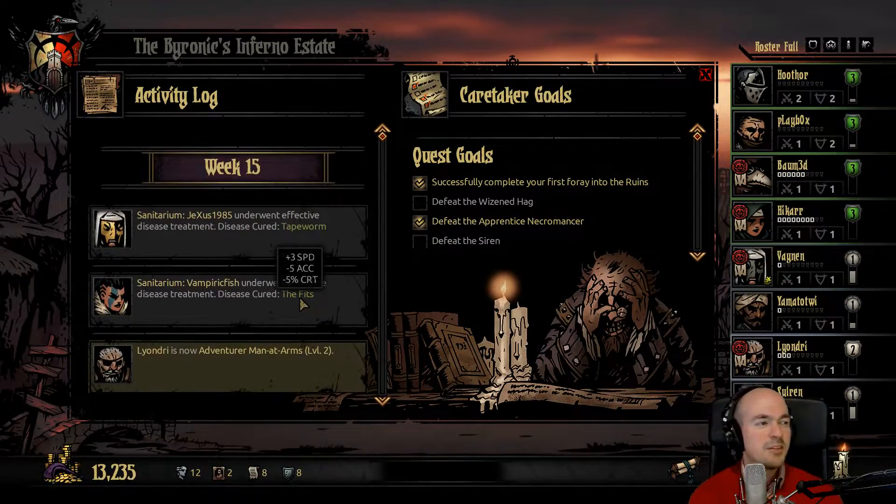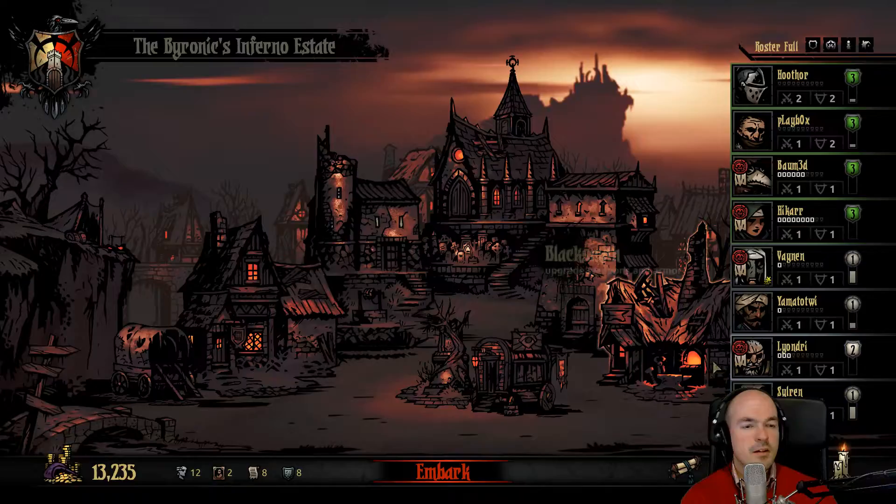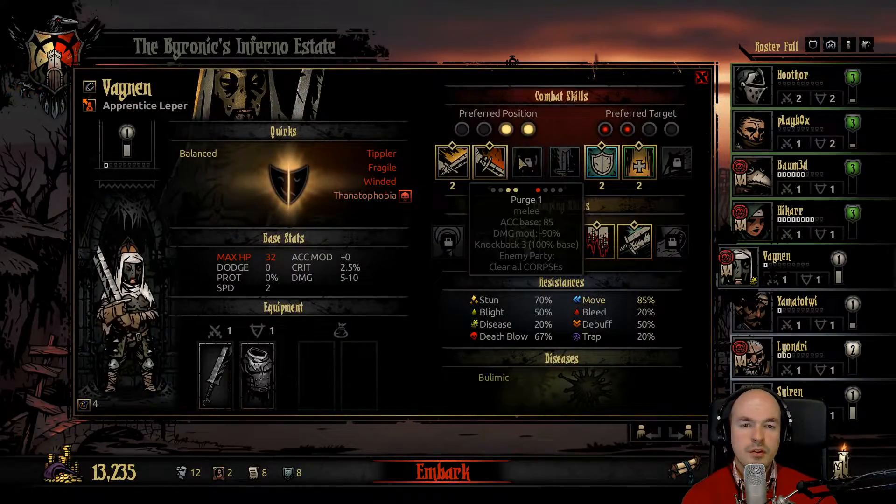You're going blind as well by the way. With your seekers — you like having the stun ability. Wouldn't you want the Leper's corpse cleaning skill if you already have one? I don't know, I haven't looked that much at the Leper's skills. They're all corpse purge — you mean the Purge.